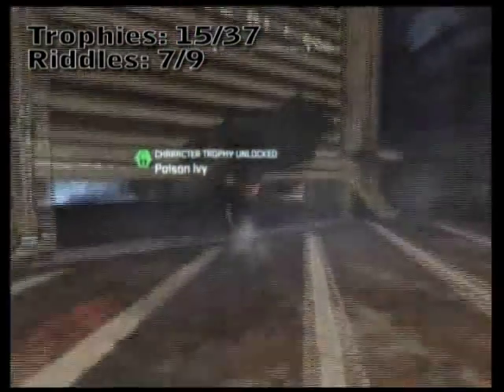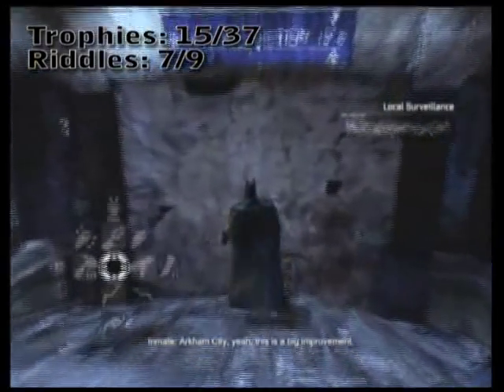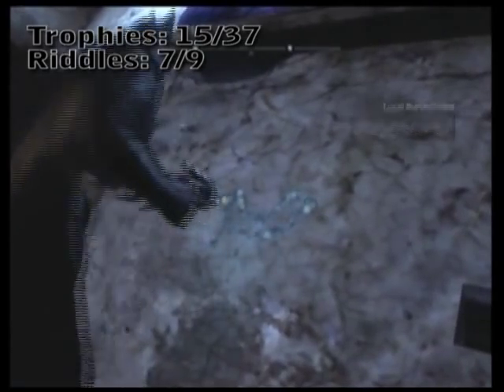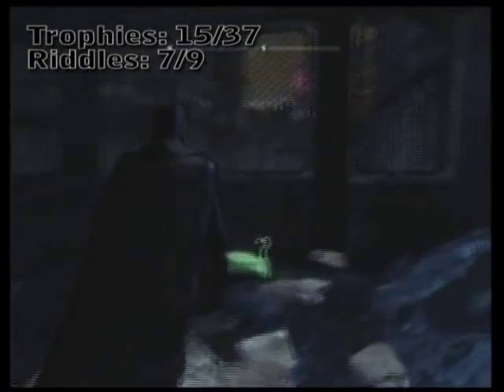Open that motorized door and slide under, just as if you were entering the police department the first time but going down. You probably saw this on your own — to the parking deck there is a sealed off section that you can blow away and collect an isolated Riddler trophy.